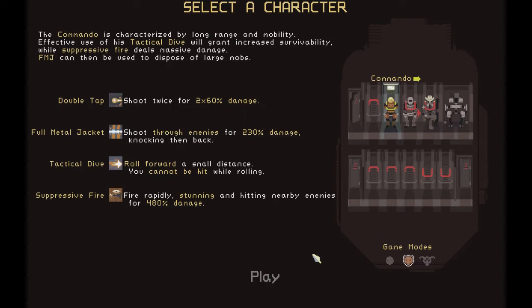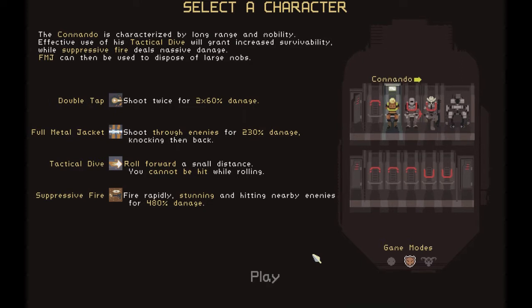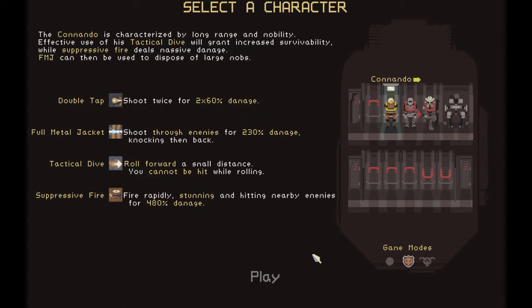The Commando is very good with long range and has some mobility. He has a dive which lets him dodge things, a basic shoot skill, Full Metal Jacket which fires a straight line through all targets and knocks them back for a fair bit of damage, and Suppressive Fire which constantly shoots and stuns enemies. He is literally the run-and-gun character.